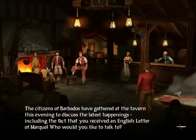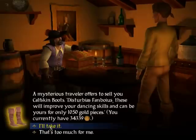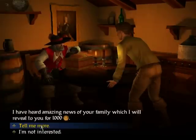You can also go to the tavern, where you can recruit new men to join your crew. There's the traveler, who can offer you different items, pieces of treasure maps, and information on different locations.